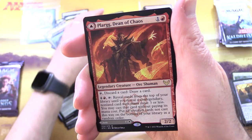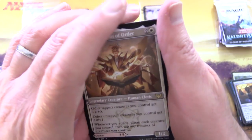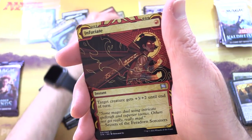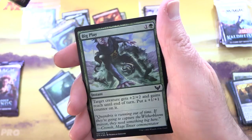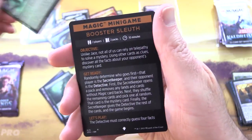Along with Plague Dean of Chaos on the other side - you've got two Deans here - Augusta Dean of Order. And Infuriate from the Mystical Archives as a foil. Big Play. And we got a minigame - it is Booster Sleuth.